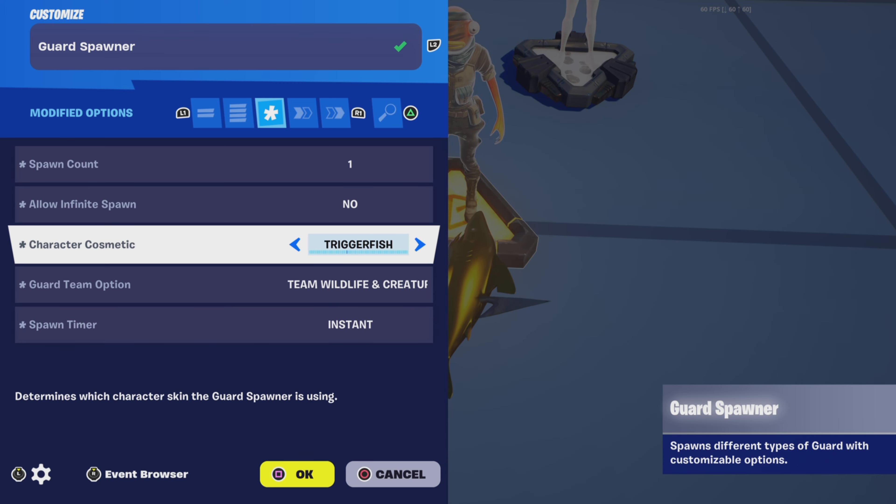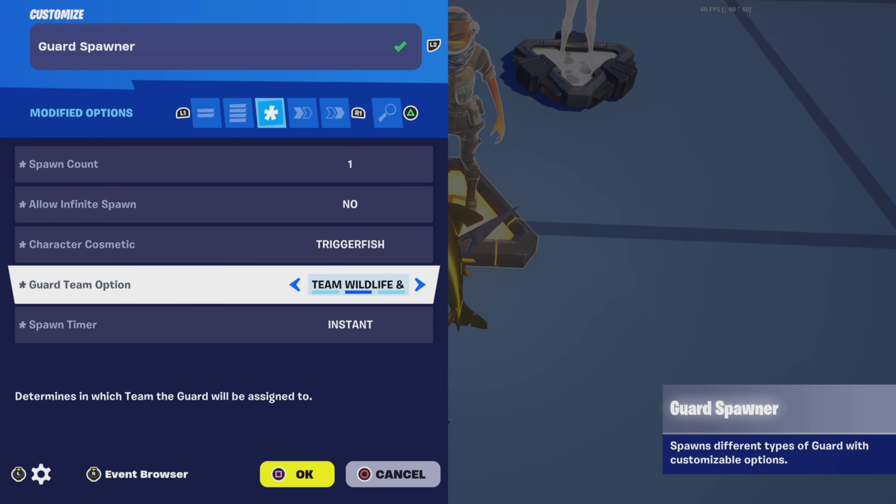You can honestly put the character cosmetic to whatever you want, you don't have to put it to triggerfish. I just put that because there's no option for Sybaris and nothing really looks much like Sybaris. Guard team option: team wildlife and creatures, spawn timer: instant.